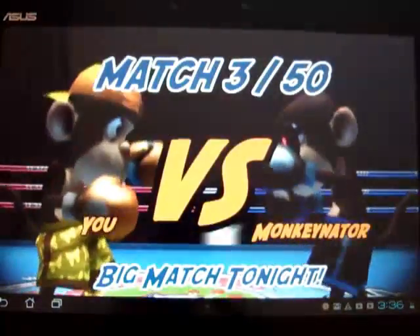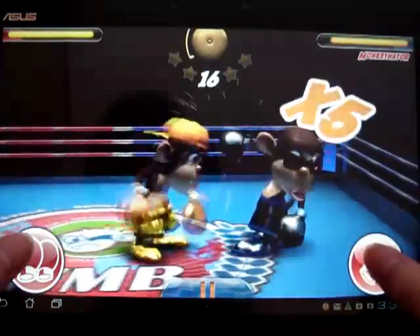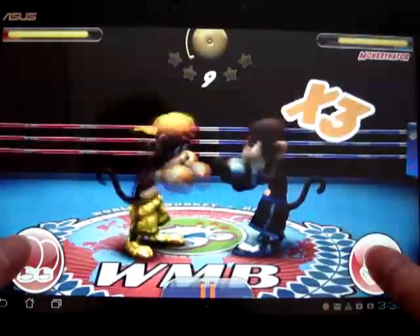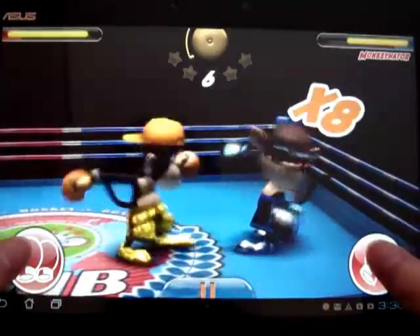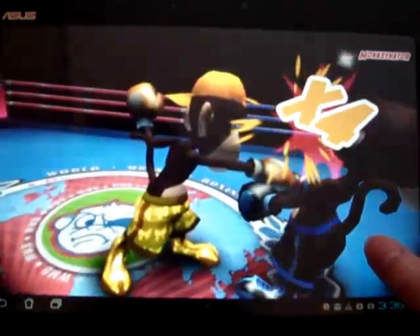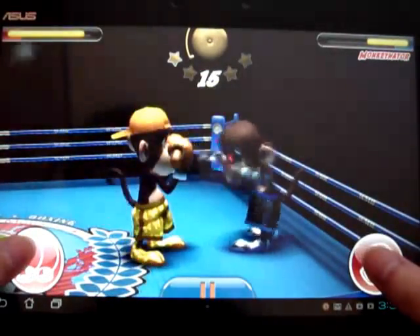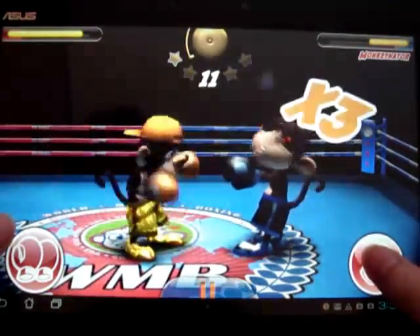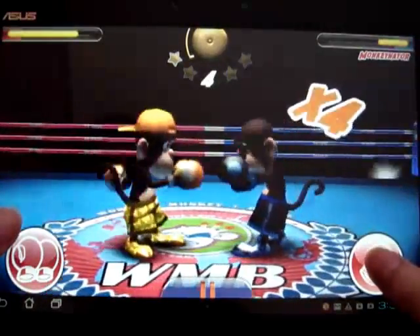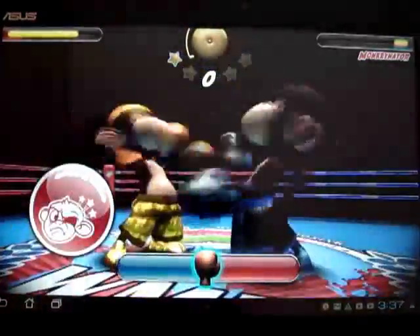Let's go straight to match 3. The opponent is called Monkey-nator — he's got a robot eye thing. I'm noticing the animations are kind of repetitive: you punch, punch, punch, uppercut, then cross and uppercut. This game is pretty simple. Look at the challenge — come on.